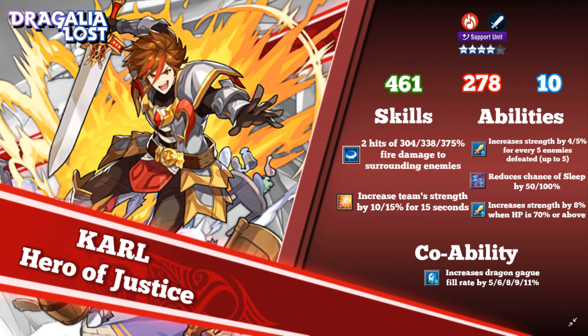His second ability reduces the chance of sleep by up to 100%, which is good for this raid in case you can't dodge attacks very well. He also increases strength by 8% when HP is 70% or above — plan right and that HP requirement won't be an issue. That can scale up to around 25%, which is pretty nice. He can build damage further through his second skill, and Dragon Haste by 5–11%.